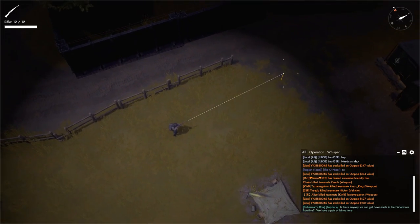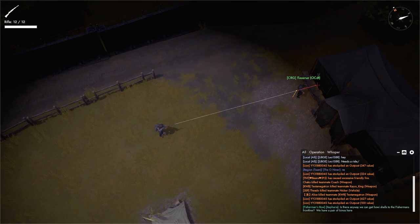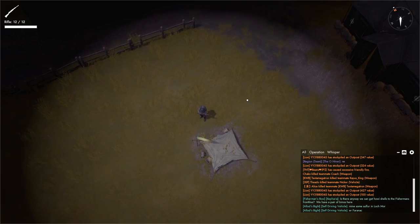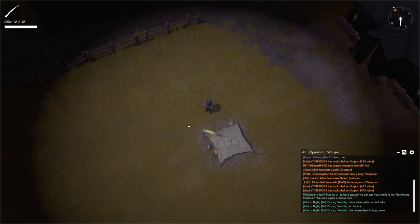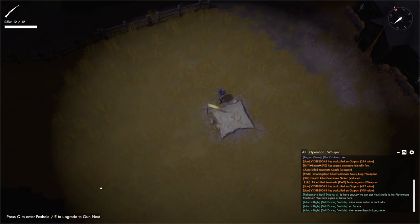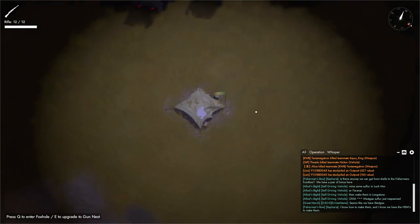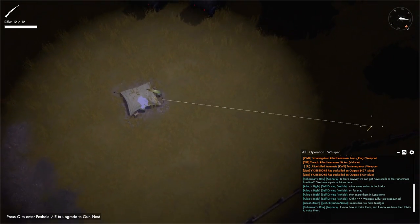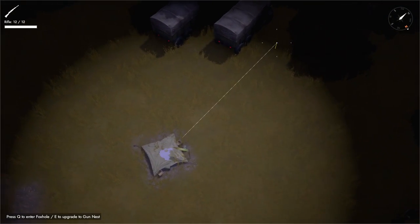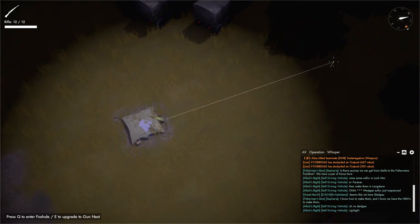Your crosshairs will also turn red if a friendly is standing in front of you. So keep in mind that you can hit friendlies and they can die. Throughout the world, you'll find structures like these. This is a foxhole. There's also a pillbox, gun nests, bunkers, and so on. If you go close to one of them, you'll get a tooltip — press Q to enter or E to upgrade. Press Q to enter it. Structures are very good because you can't get damage while you're inside unless gas is used on you or you're being shelled. Just keep in mind you're going to be safe in a structure.